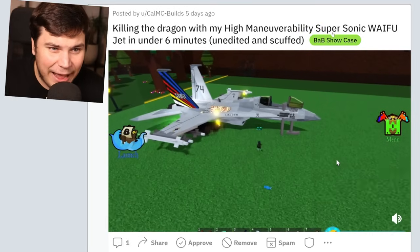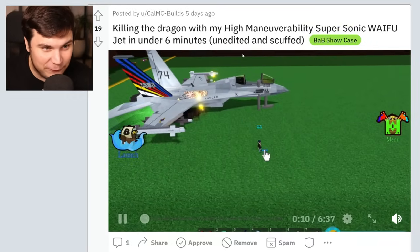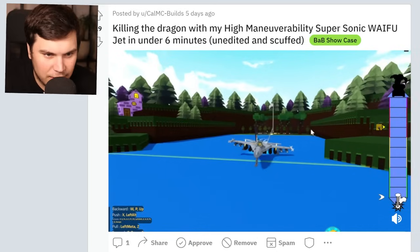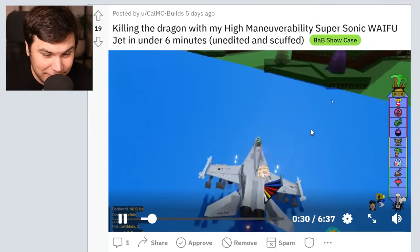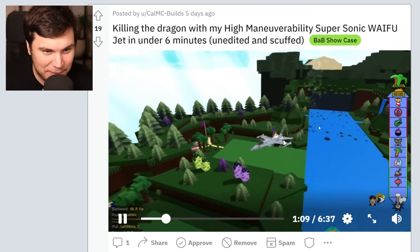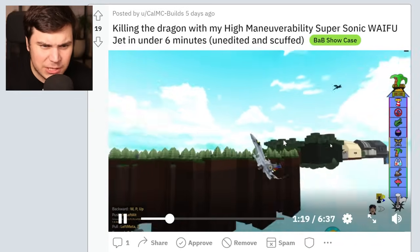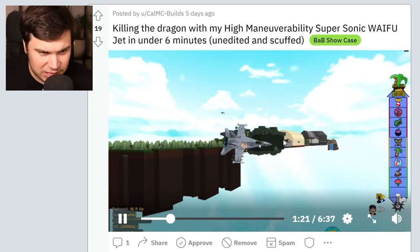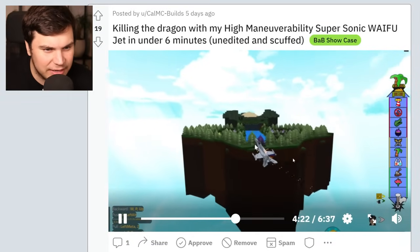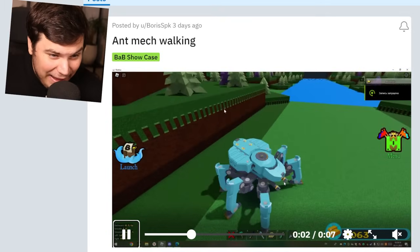Killing the dragon with my high maneuverability supersonic jet. What am I reading? Supersonic waifu jets. I'm assuming he's going to do the quest. He launched — oh, there is the dragon. I see the dragon. I'm going to skip a little bit here because there's a lot of stuff happening, but he's doing a proper battle with the dragon. I'm confused though — I'm sure he had to do some kind of trickery to get the dragon to spawn with the build, because I'm pretty sure you can't just load in builds while you spawn the dragon in. I actually think this is a really cool idea for stuff to do with your jet.